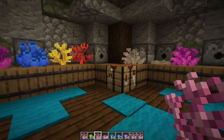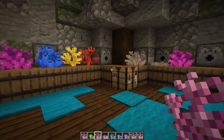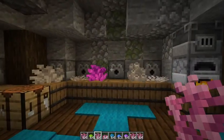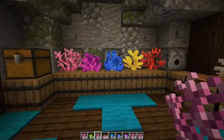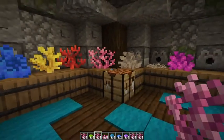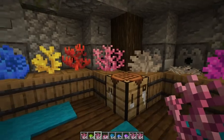You may have noticed I've been doing each of these little corals without them being waterlogged. You can place coral here and it'll actually stay alive! But if you actually want dead coral - sometimes you use it for texturing blocks.